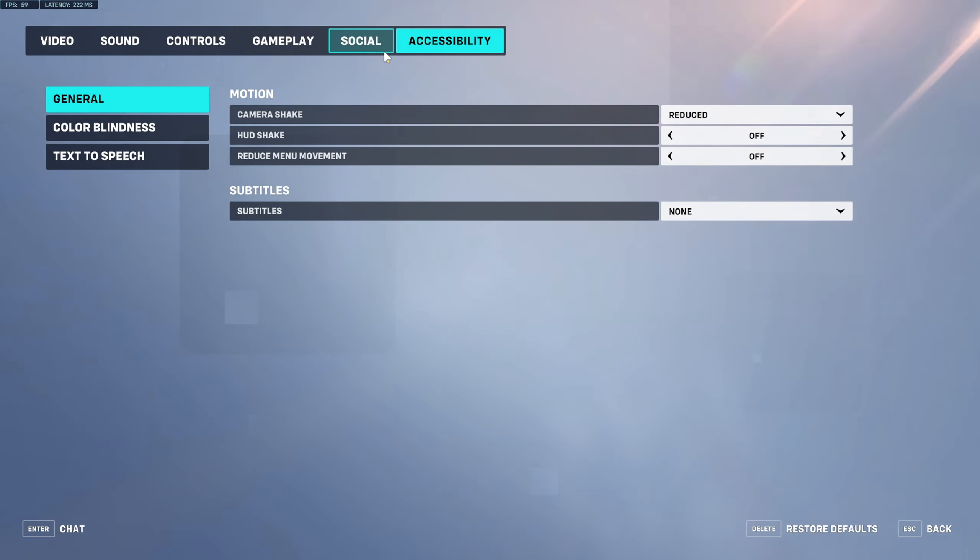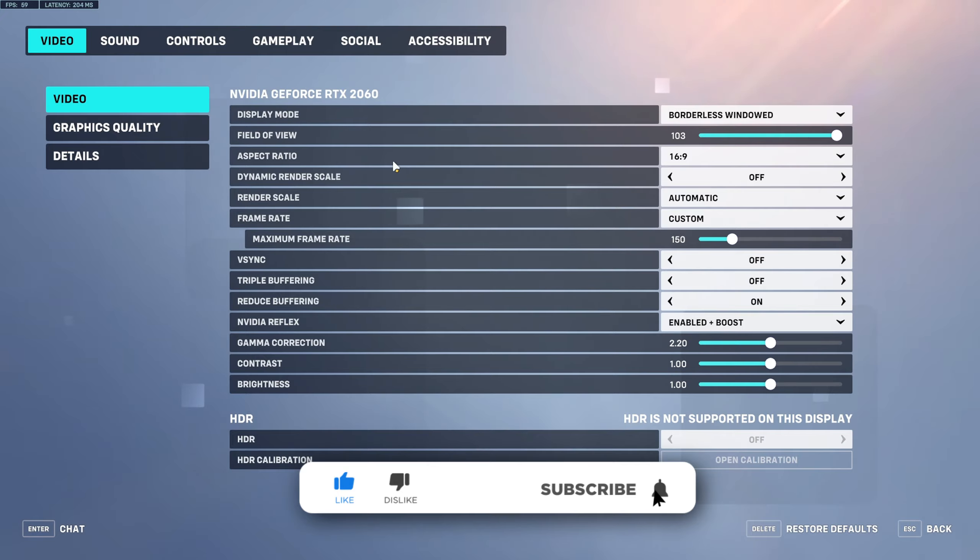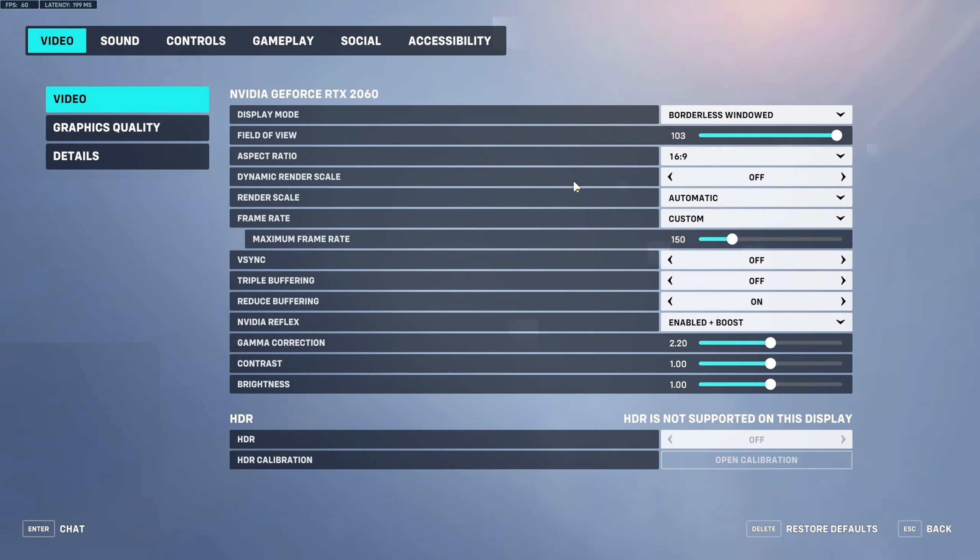After that, those are basically the hidden settings you need to change that aren't related to graphical settings. Now for the main video settings — it's personal preference and depends on your computer. This game, Overwatch 2, is very well optimized — probably one of the best optimized games out there. Even if you don't have a high-end gaming setup, you can still get good frames. One thing you want to turn off is Dynamic Render Scale — make sure that's off, as it messes with how the game is rendered and your frame rate can fluctuate quite a bit.